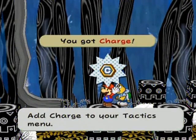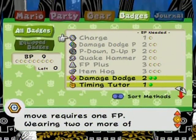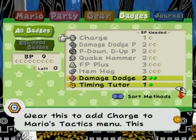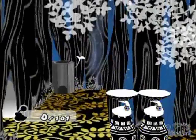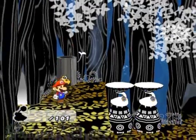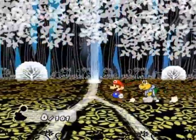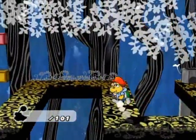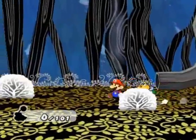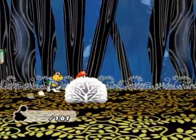Grab this — it is the Charge. This allows you to... it requires one FP. I think this increases your attack power, or maybe it gives you star points. Yeah, I think it gives you attack power if I recall offhand. Anyway, now that I have the powers of ground pounding, this should solve a bunch of puzzles you've seen along the way. I'm going to save my game first down here, if you don't mind, just to have a checkpoint in case I need to restart something.